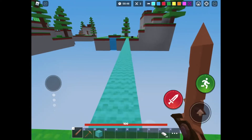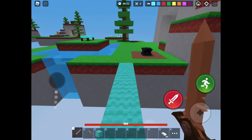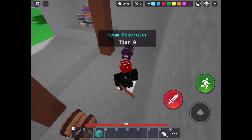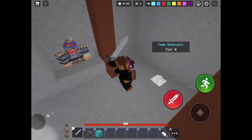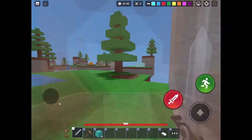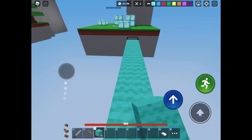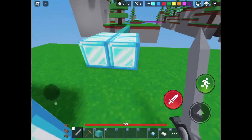Apparently there are new enchantments but I don't know what they are yet — we'll need to get the enchantment table to find out. We're gonna get some stuff so we're okay, then go to the dims and rush.